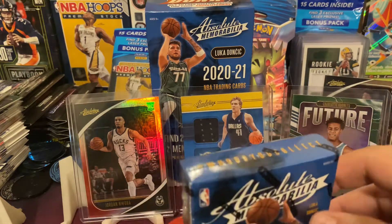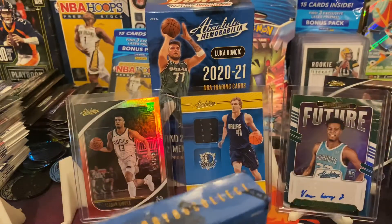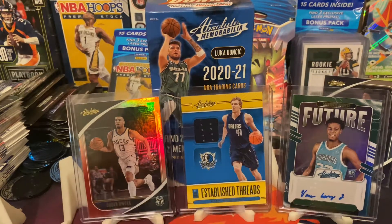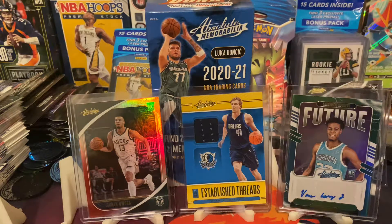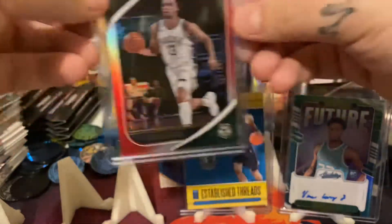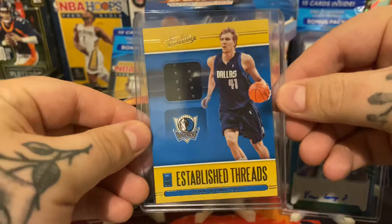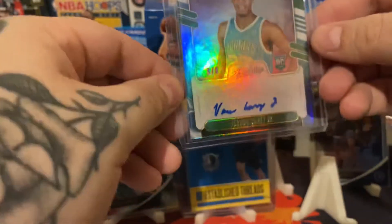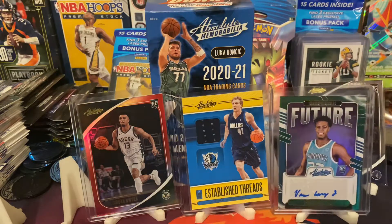This is part two of my Absolute 2021 hobby box. The video cut off literally right when I finished my first five. Quick recap: Jaden McDaniels rookie card, De'Aaron Fox base, Jordan Nora rookie card out of 199 — wasn't very excited about that. The Dirk Nowitzki game-worn patch is pretty dope, that's my favorite card out of the whole thing. And the Ron Horton rookie auto of five — not very excited about that either.